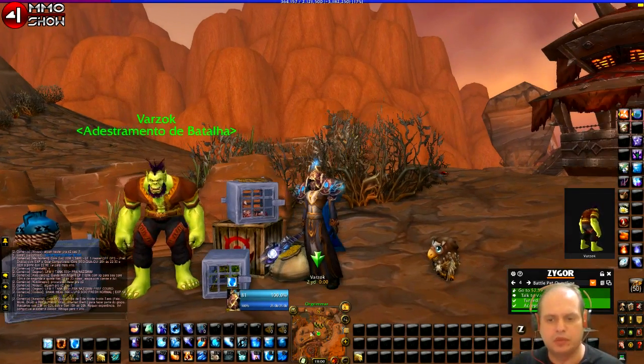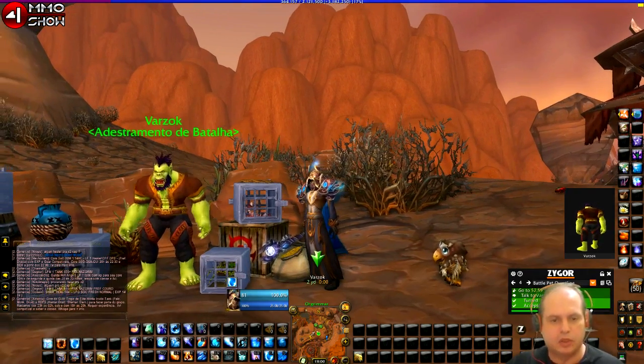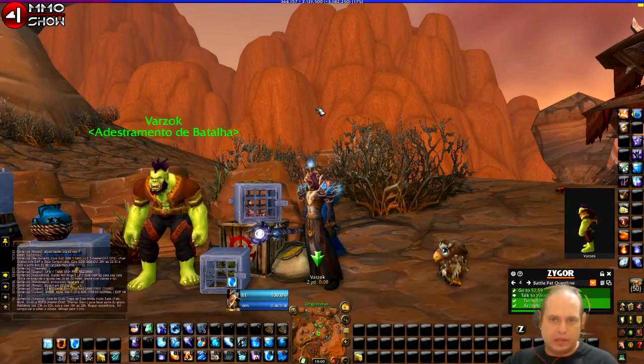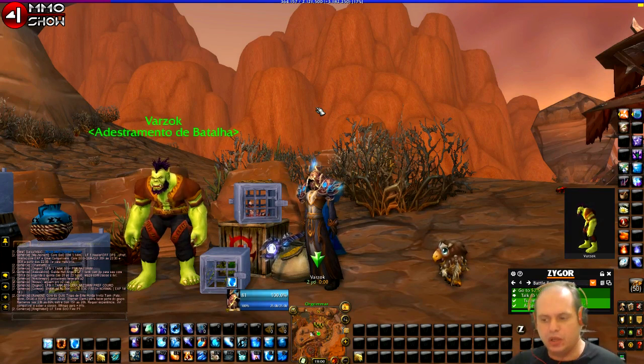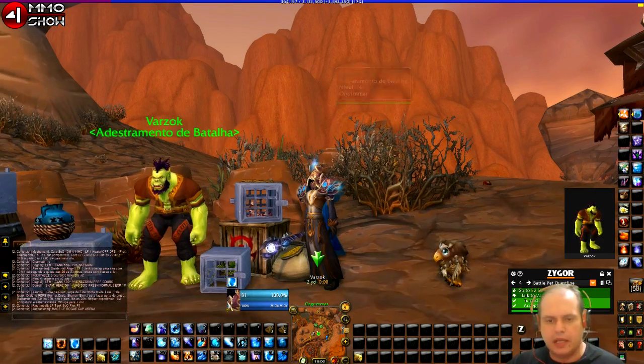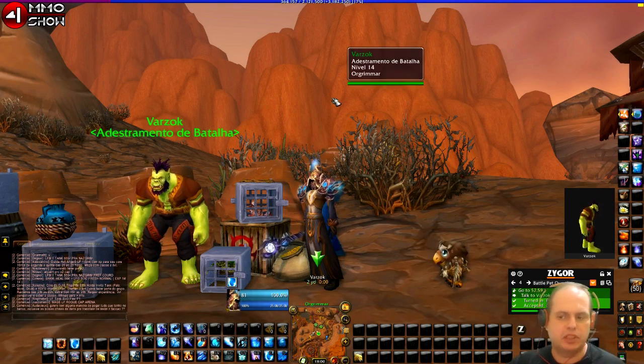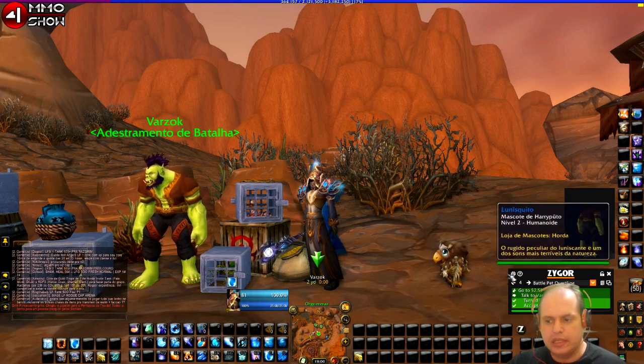Continuing the guide: once we defeated our first pet and won our first battle, we return here to Varzok, who is the Alliance trainer. We turn in the quest 'Getting the Hang of It,' then accept a new quest called 'Medical Care.'